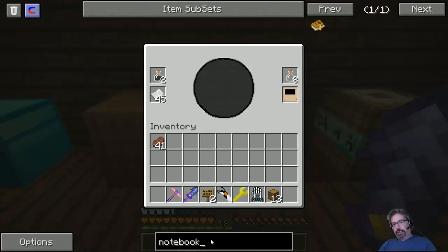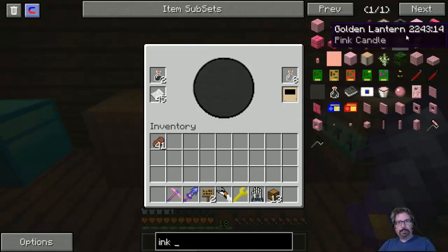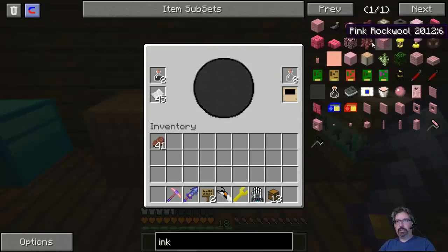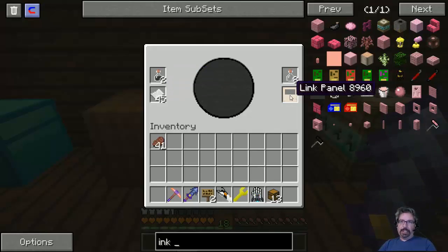Now we come over to this machine — this is an ink mixer. What this requires is ink vials and paper. This creates a link panel. A link panel is required in order to make a descriptive book, and a descriptive book is what you need to travel to other ages. A link panel is also necessary to create the linking book that will bring you back to your own world.